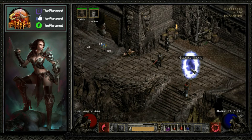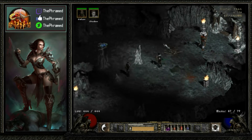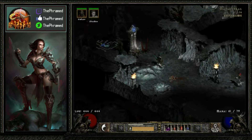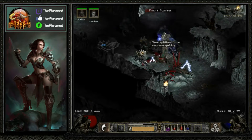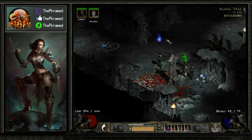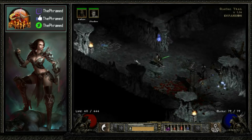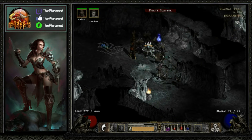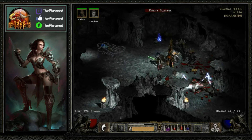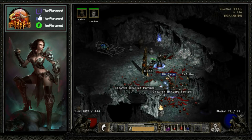We got our portal right over here — the Glacial Trail. I actually debated whether or not I should show this area and the next area in this episode, because there really isn't a whole lot that actually happens here. They're just areas you need to get through in order to get to the Ancient's Way, which is kind of where we're trying to get to. So I'm going to get through these areas as quick as I can.